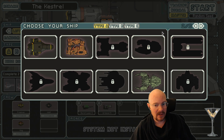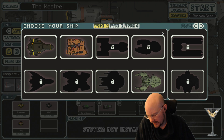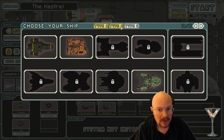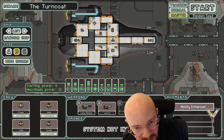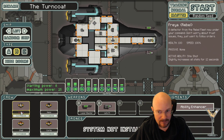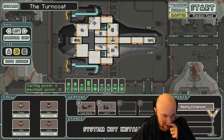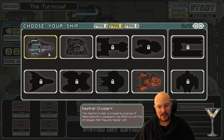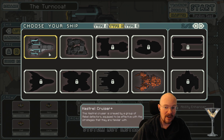How do I unlock some of these other ones? Did they take those keys we've got to get? Let's look at the Kestrel B-type. I think this is the one that Slowrider said you liked because it's basically a rebel ship. Yeah, we basically fly as the rebels on this one. The Turncoat - this Kestrel Cruiser is crewed by a group of rebel defectors, equipped to be effective with the strategies that they are familiar with.